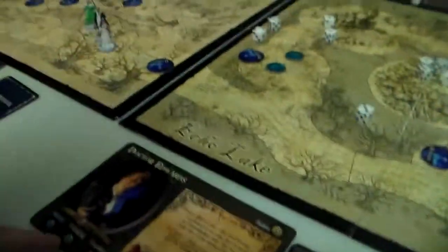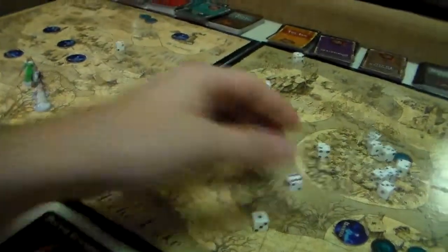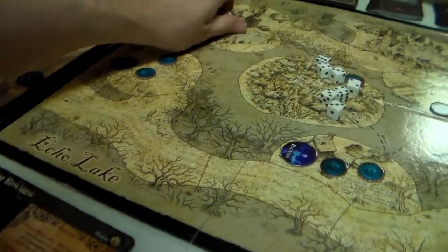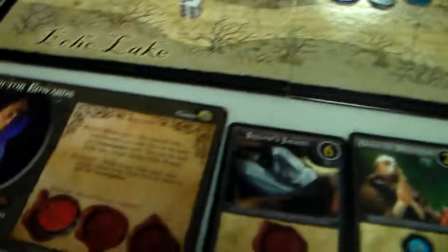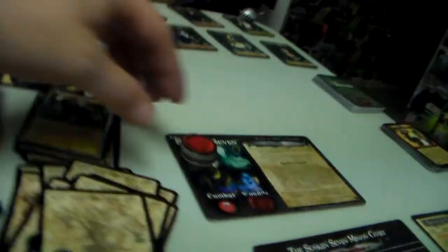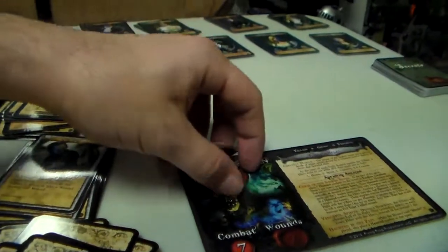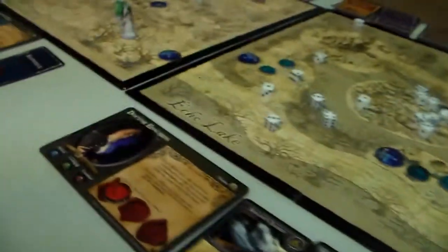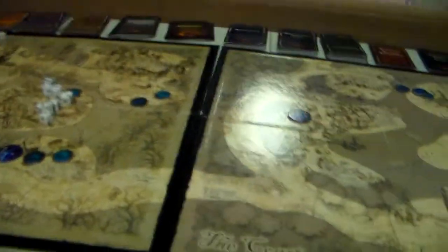This time he has to use his cunning and he has three cunning dice. He hits once, and he gets hit once — but that one hit is all we needed. Five, ten, fifteen, twenty, plus one is twenty-one. Seven times three is twenty-one. We killed the Sunken Seven!